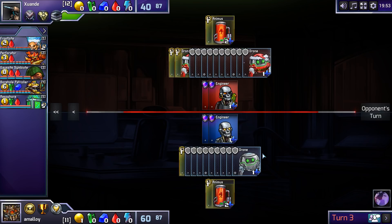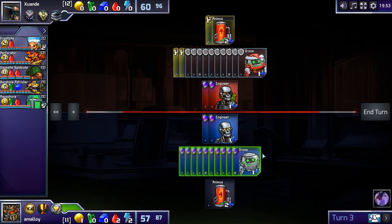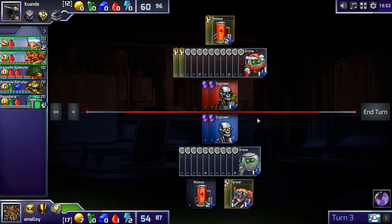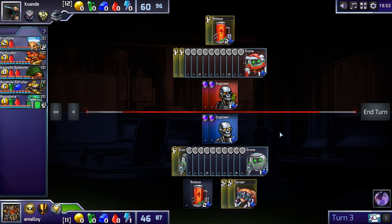He's just gonna go for a higher Econ Red. I could get a Perforator here to be available as a Defender if he does something rushy next turn, but he's not going to. I can build a Perforator next turn.